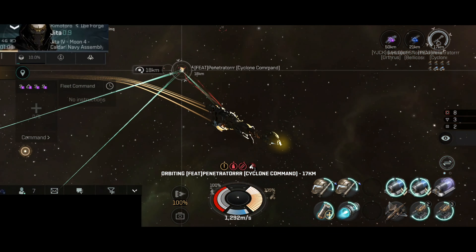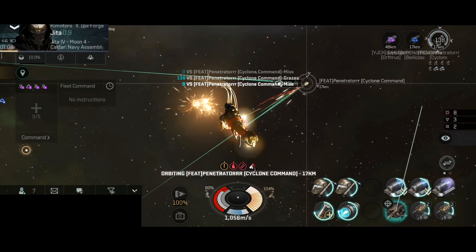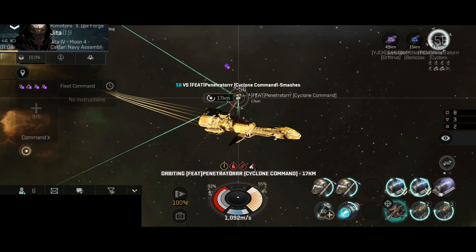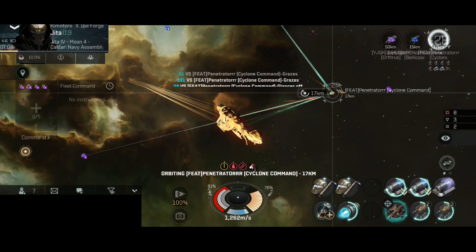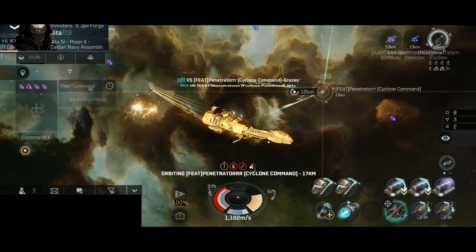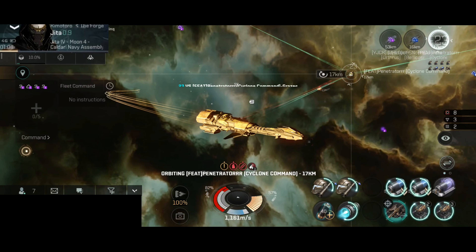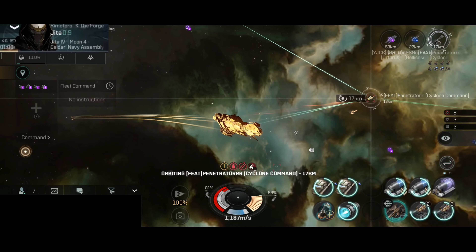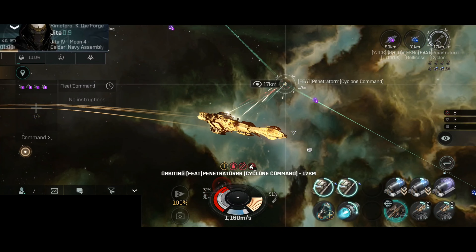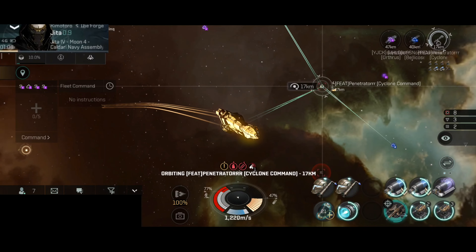Are my armor repairs going to withstand the Rapid Missiles? Looks like so far it's holding out quite well. They are trying to approach, but the ship is just a little bit too fast. I am maintaining 17km range. They 100% have webs, so I must not get webbed or else I would be in actual trouble. At the moment everything looks to be stable. Looks like they really want me dead, but that's kind of difficult. Luckily they have a Nosferatu, not a neutralizer.